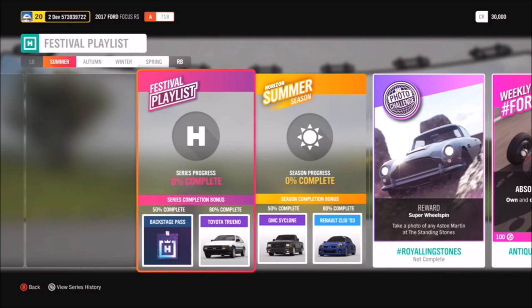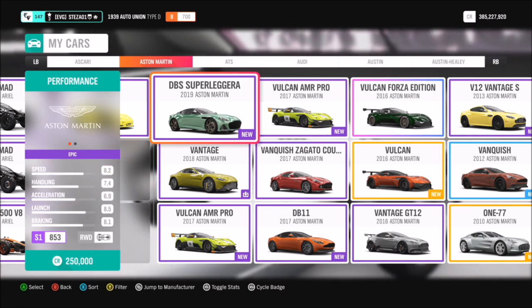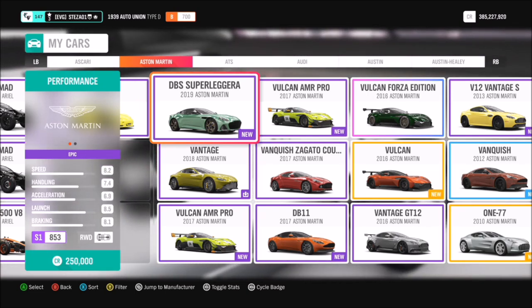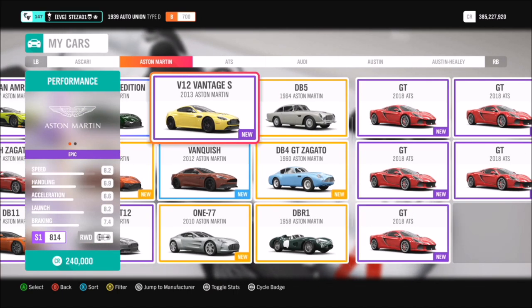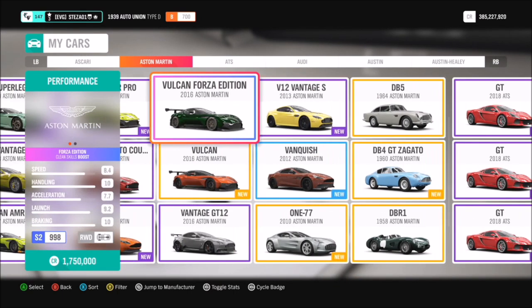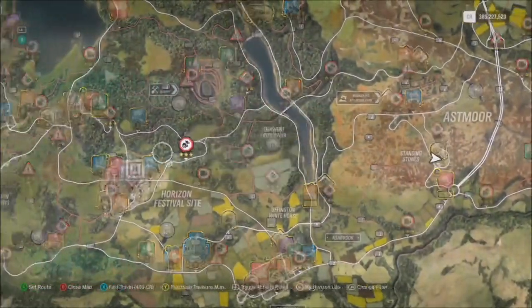First of all we're going to pick out an Aston Martin, and then I'll go in depth for the actual location. You should hopefully have plenty of Aston Martins to pick from — as you can see I've got a decent choice going on. Now there are a couple that pop up under the James Bond car pack; I'm not 100% sure if they will work, so I'd recommend just picking a straight up Aston Martin from that category.